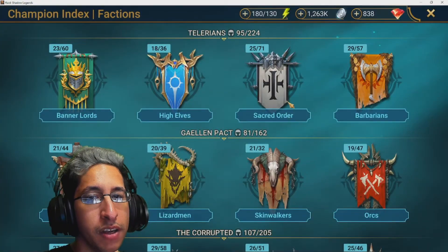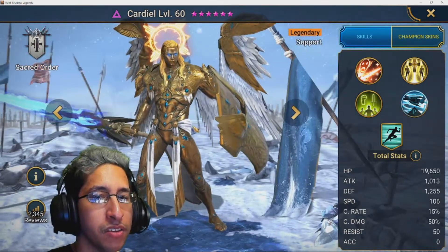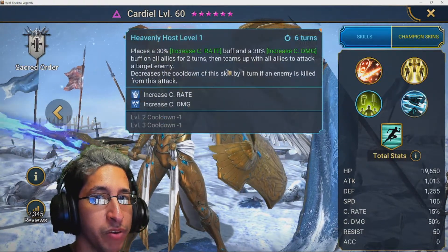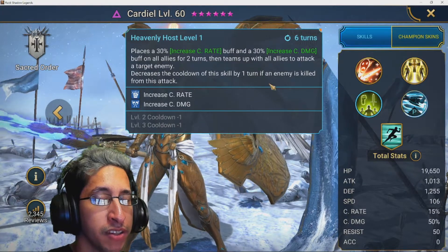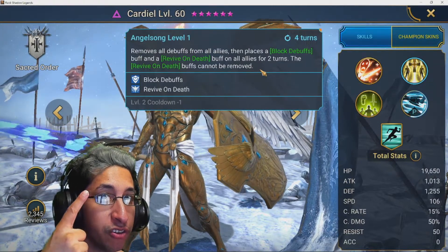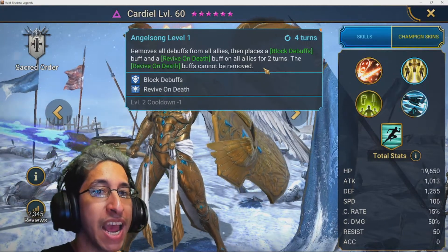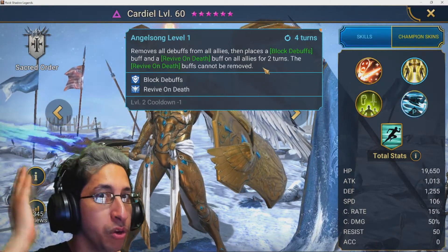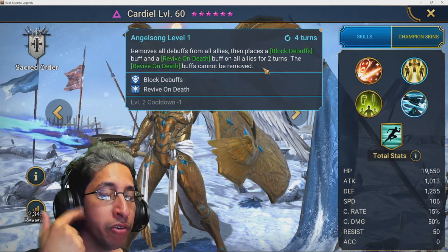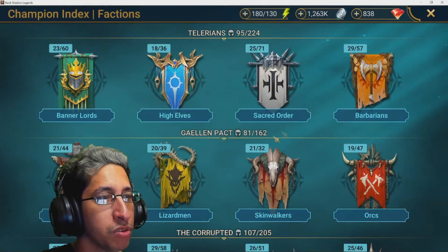The second one is Cardiel — very, very powerful support champion. He's got not only an ally attack on A3, which keeps resetting its cooldown, but he's also a cleanser, has block debuffs, and a revive on death buff. The revive on death cannot be removed, though you can still block revive those enemies if you have a block revive skill, either AoE or single target — but it's still pretty annoying.